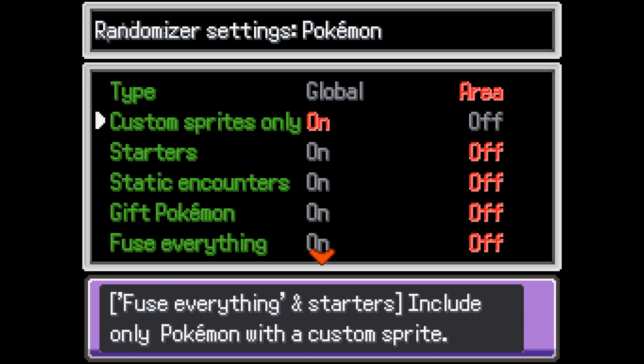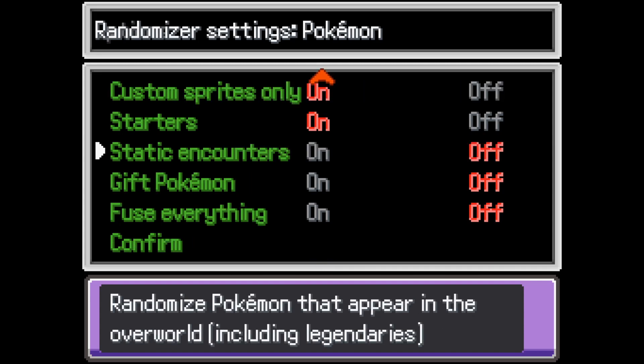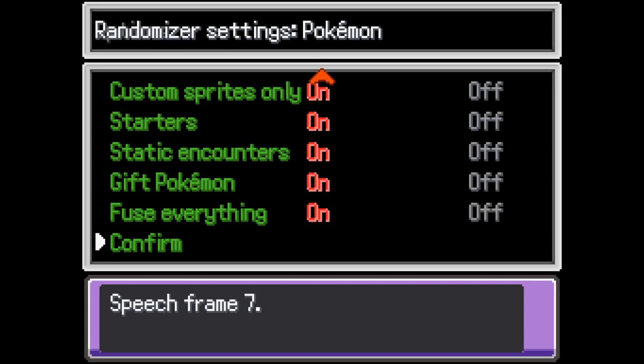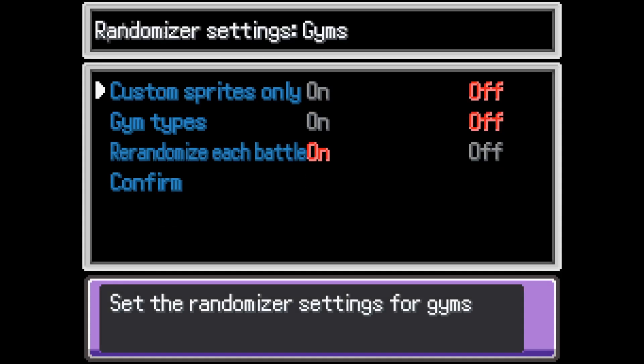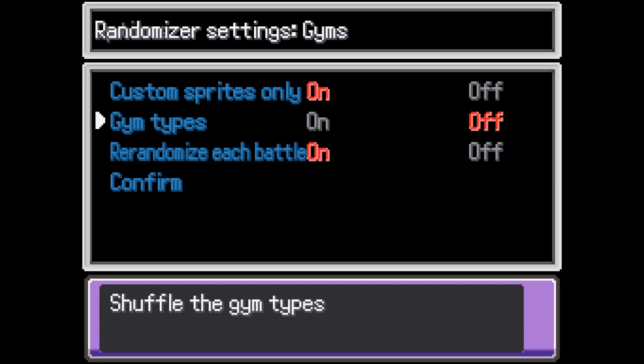I'm just going to do area. I'm going to turn custom sprites on. Static encounters — yes. Gift Pokémon — yes. Fuse everything, of course. NPC trainers — yes. Gym trainers — custom sprites only. I'm not going to randomize their types, but I will randomize each battle.